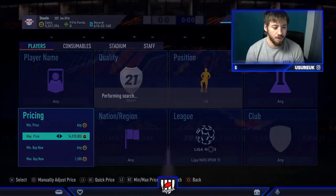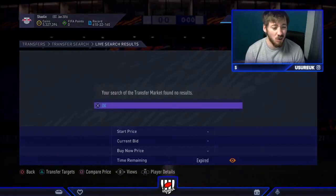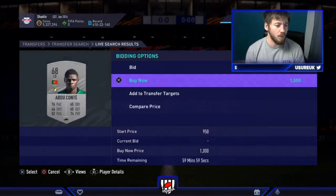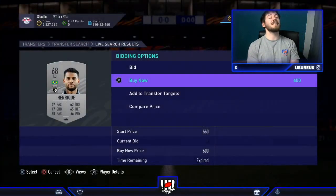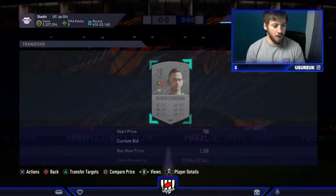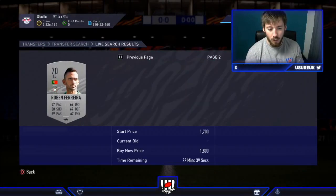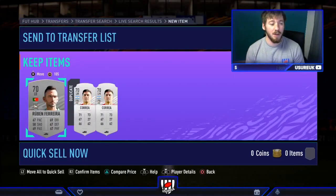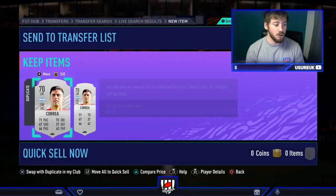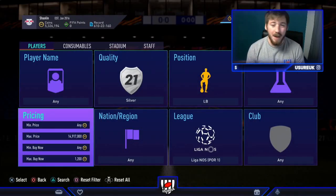One's popped up already — very competitive, didn't quite manage to win him. Come on! We were fast as well. That would have been 1,600 sale, 600 coins profit. Another one's popped up and we're just missing out. Yes, let's go — Ruben Ferrera! He's going to be 1,200, we're going to be able to sell him for around about 1,500 to 1,600. That's 400 coins profit before tax, around 320 after the 80-coin tax. You just have to be really fast and you're making so many coins — other people recommend filters making 100 coins, that's rubbish — we're making 400 coins each card.